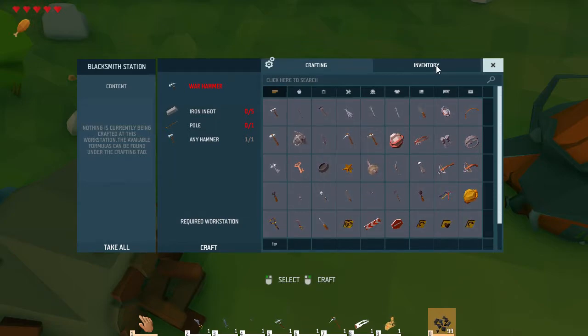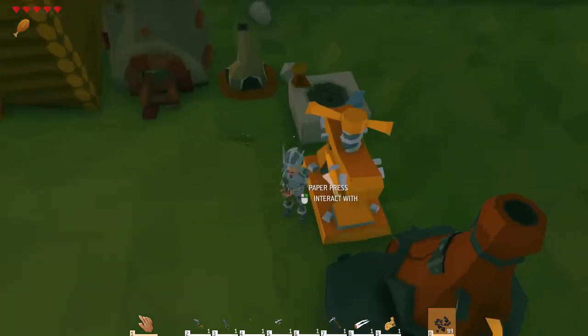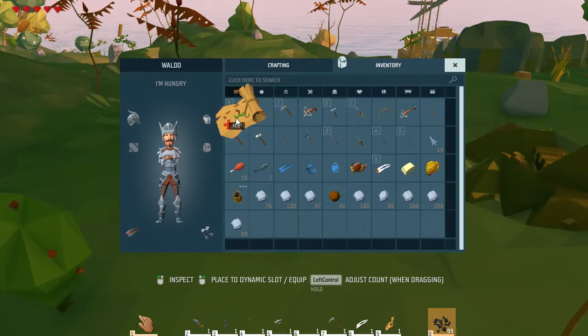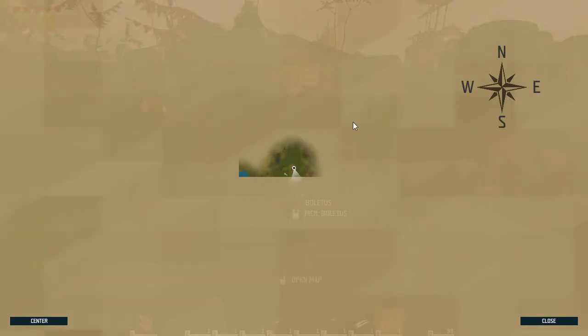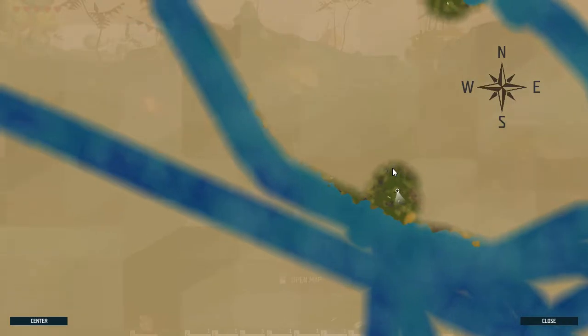You've also got your paper press — this is how you make maps. I made a ton of paper because I didn't know how maps worked. You've got to make a pencil in order for your maps to work. You make a map, but then you need a pencil to draw on it. And there's my map — boom, open it up.